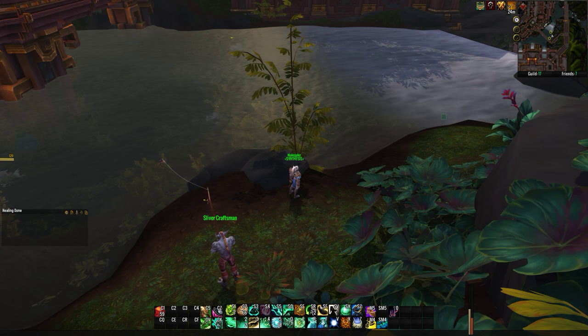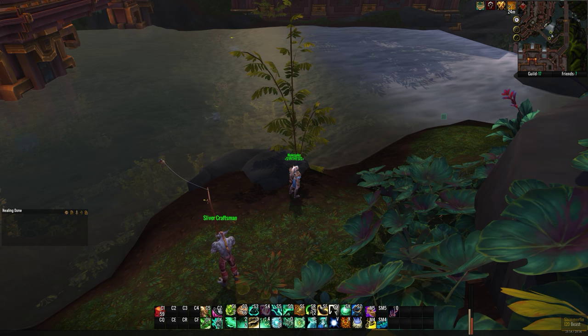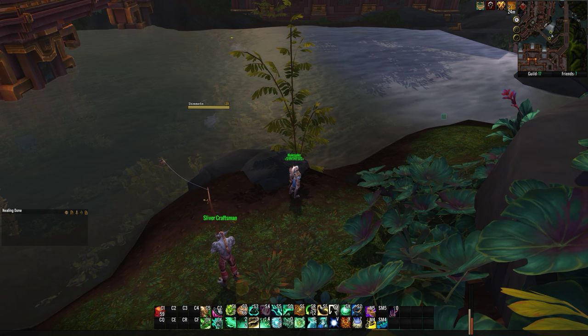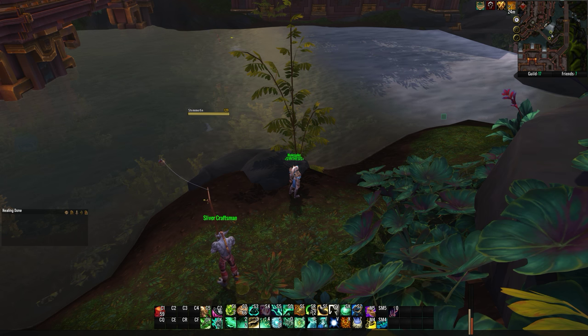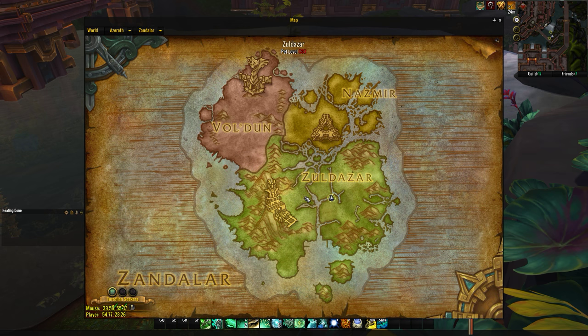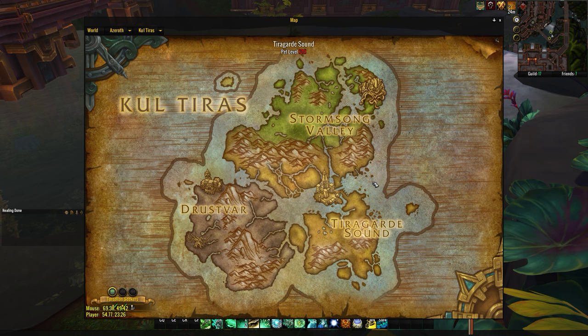On Kul'Tiras, the inland fish are Great Sea Catfish and Tiragarde Perch — also inland, also 50% chance, and also have pools. On the coastal part of Kul'Tiras there are Lane Snappers and Frenzied Fangtooth, both coastal, both 50% chance to drop, and they also have pools.